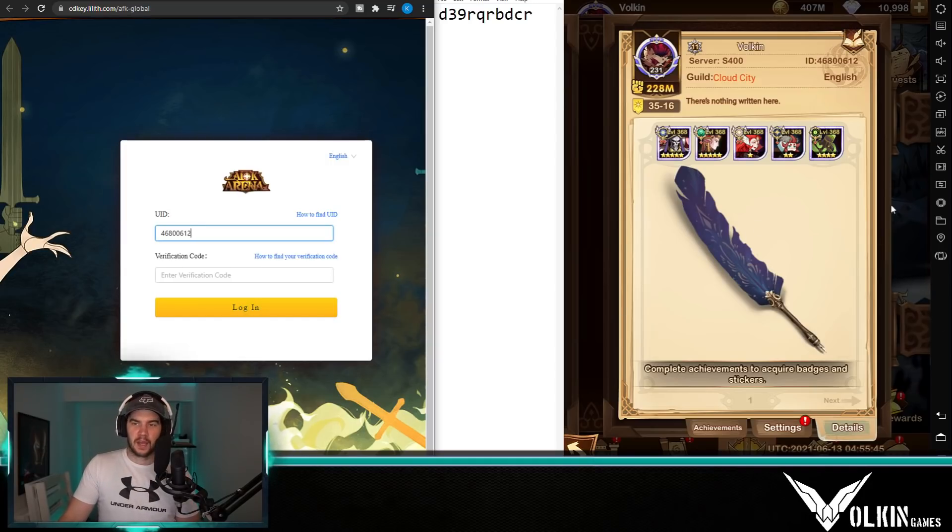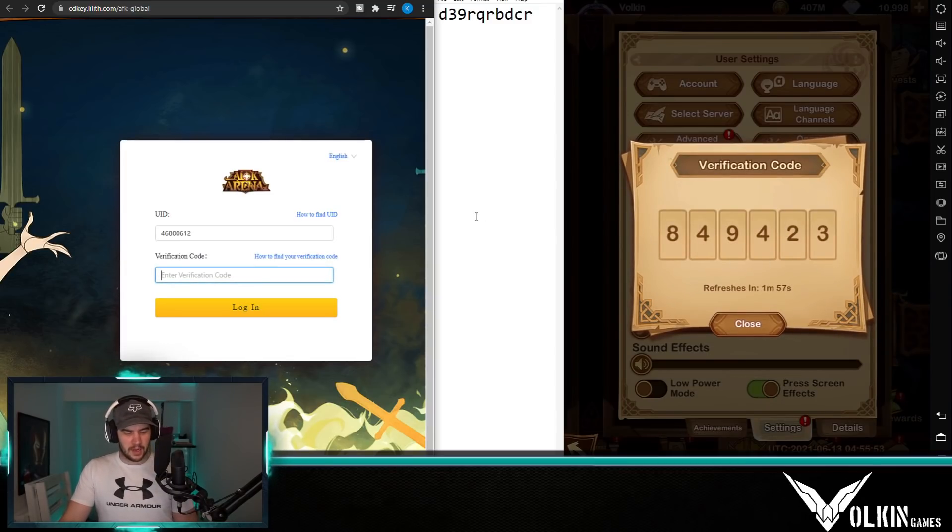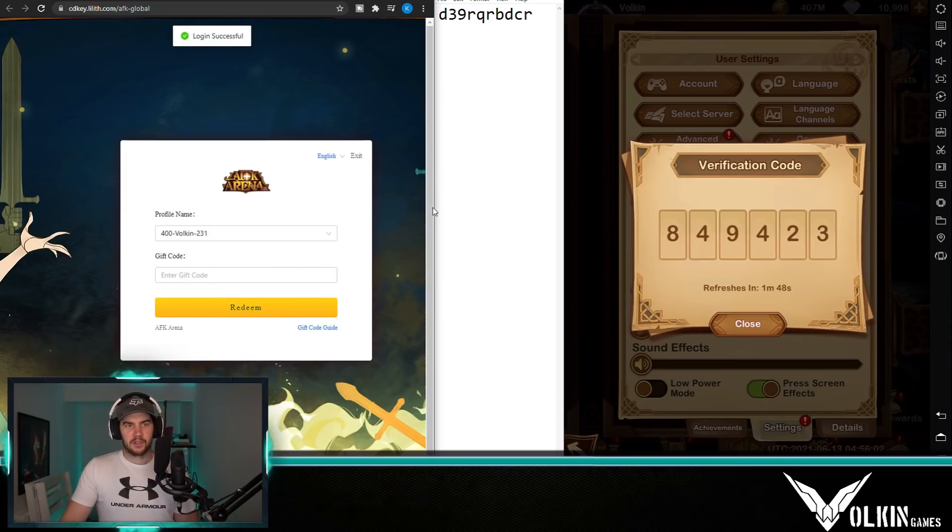Then you'll need your verification code. It used to be sent to your mailbox, but now if you go to Settings and then Verification Code, you have two minutes before it refreshes. I enter that code in, which is 849423, and then hit Login — and you can see it says login successful.